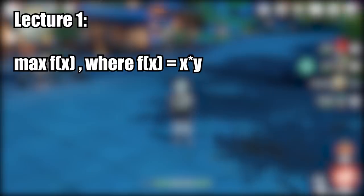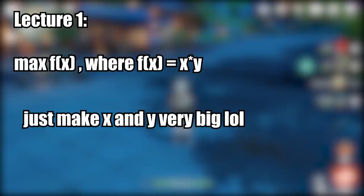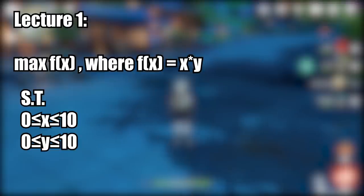For example, given a function x times y, you want to make the result as big as possible. Normally you would just make x very big and y very big. However, life is not always simple — usually we have rules to follow. For example, x cannot be smaller than 0 or greater than 10, and y cannot be smaller than 0 or greater than 10.